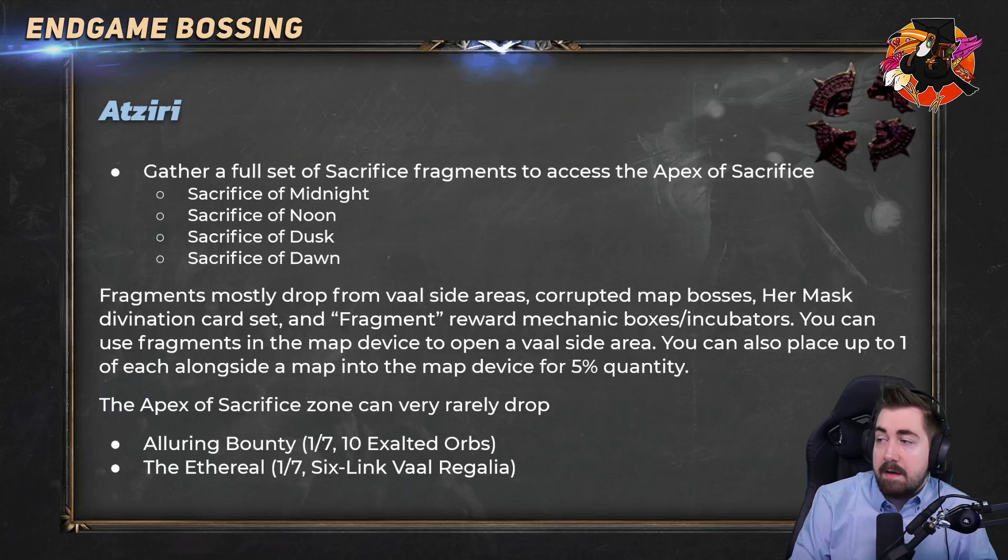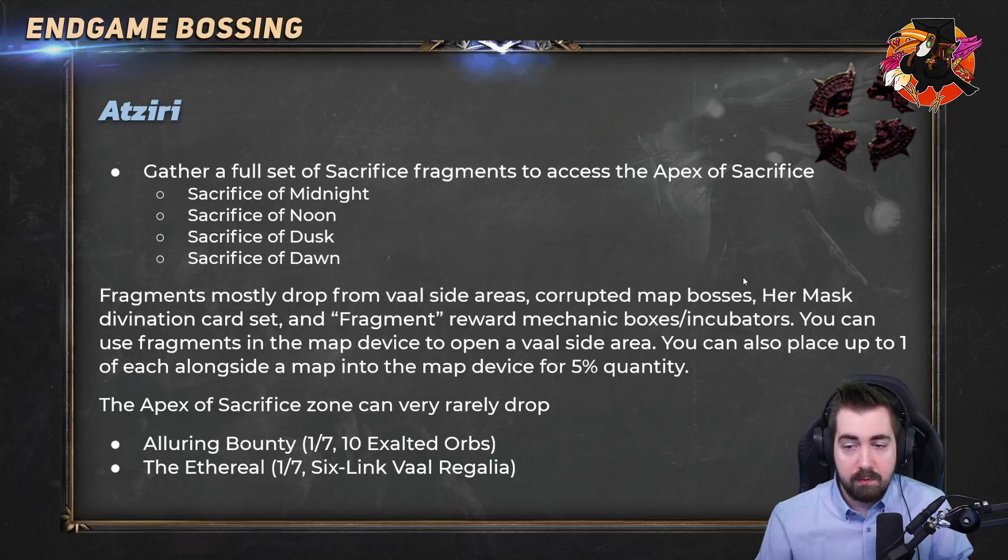If you're a bit further into the league, maybe a few weeks in, you might end up noticing that you have 70 or 80 or even more of these fragments lying around. There's actually a really good use for them instead of just clogging up your fragment tab: you can place one in a map. You could put a map and three of these for 5% quantity each, or with a five-slot map device, a map and four of these for 20% additional quantity — really good when you're first getting into tier 13s and 16s and struggling for map sustain.